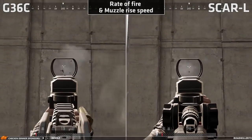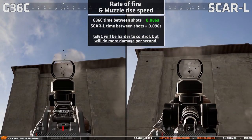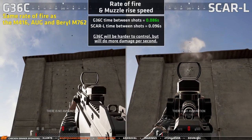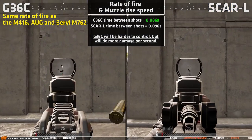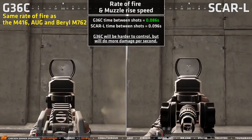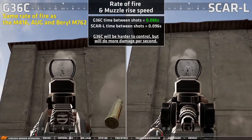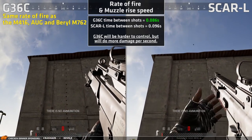The rate of fire is also measured, and here's a big difference. The G36 shoots much faster than the SCAR. It has the same rate of fire as the M416, AUG, and the barrel, meaning it will do more damage per second than the SCAR since they both do the same damage per bullet. But since they have the same recoil pattern, the G36C will be harder to control as the muzzle will rise faster. You quite simply need to move your mouse down faster with the G36C to control the spray.